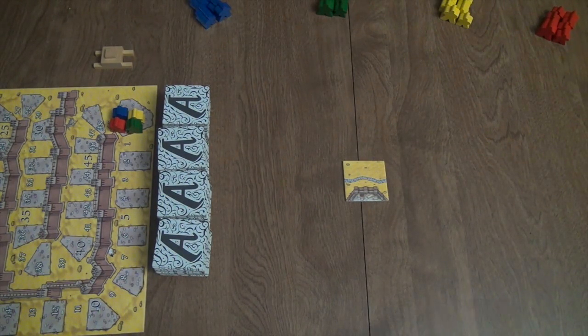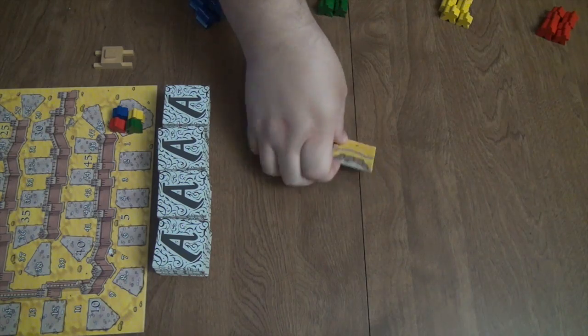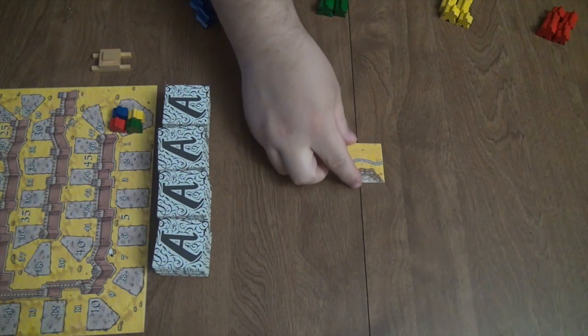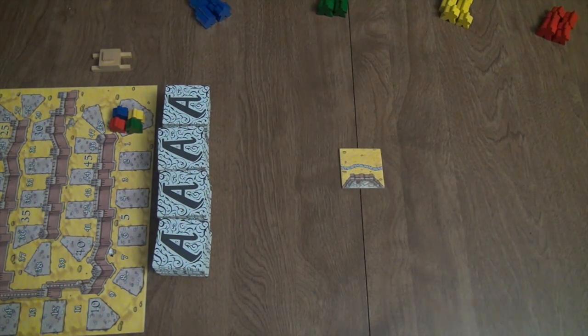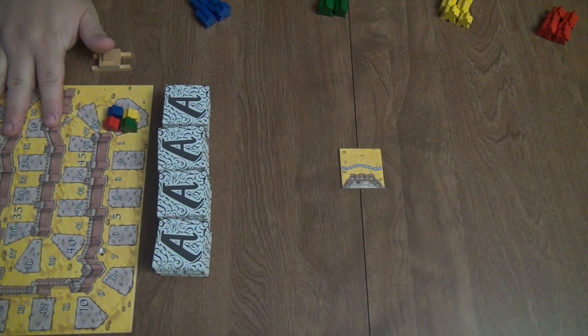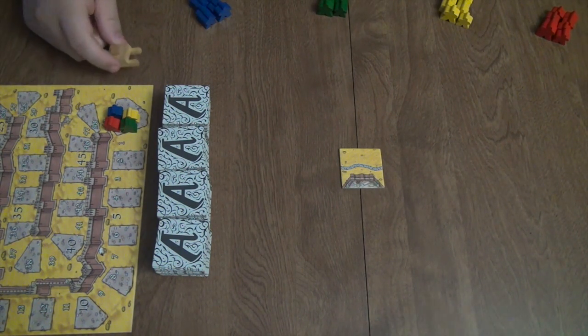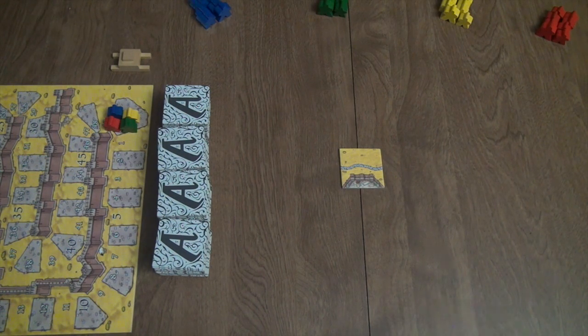The Ark of the Covenant — you simply place the starting tile. The starting tile is delineated by being an offset color, as you can see here, and you place that in the middle of the board. The rest of the tiles are shuffled and placed in piles so that all players have easy access to them. You place the scoring track off to the side so that it doesn't get in the way of the board.